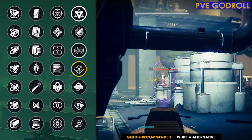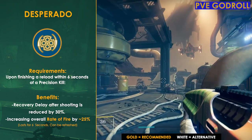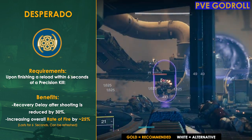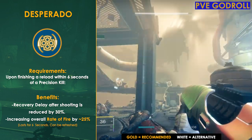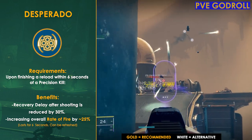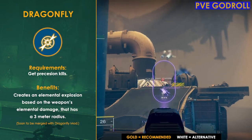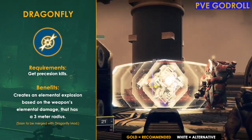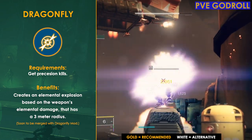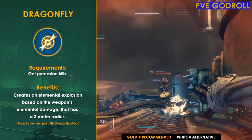Another great option to consider is Desperado — this is one of the few pulse rifles besides The Messenger that can roll with this perk. Just by reloading within six seconds of getting a precision kill you'll get an increase to your overall rate of fire by around 25% for six seconds, which is almost going to act like a damage buff. It's estimated to provide close to 20% extra damage. One last perk to consider in this column is Dragonfly: if you're running a void subclass, precision kills create an elemental explosion up to a 3-meter radius, and with Bungie folding the Dragonfly mod into the regular Dragonfly perk in the future, that radius will increase to 4.5 meters with 50% more explosive damage.